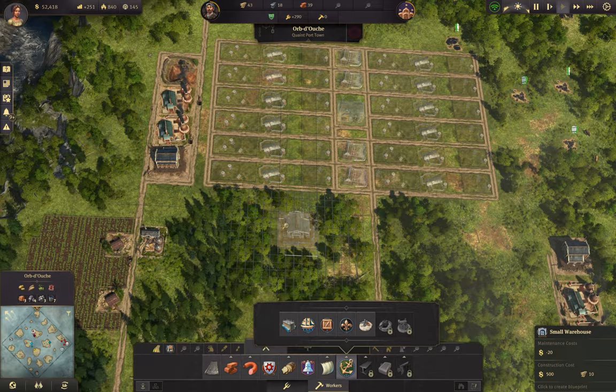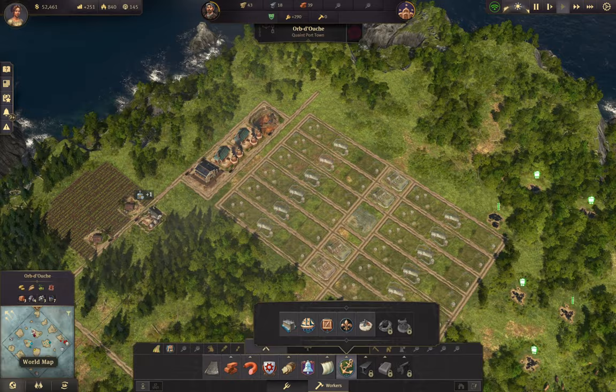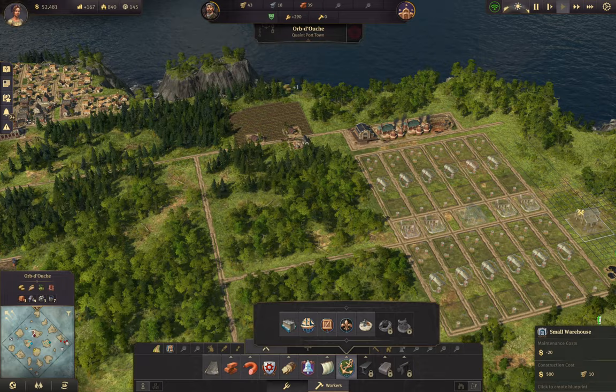That way these all stay self-contained. Now we're going to build our own warehouses here that are just for the pig farms, because these pig farms are going to get out of control with their production pretty soon. I'm thinking about putting some farmers up here and kind of having them disperse around - maybe they'll actually come around here and just kind of engulf this whole area - just be all farmers. We'll see.